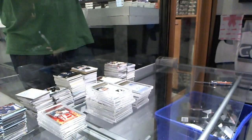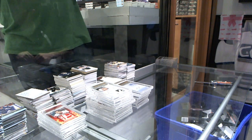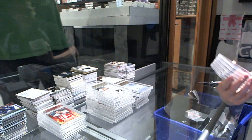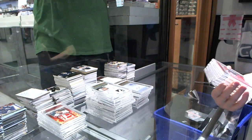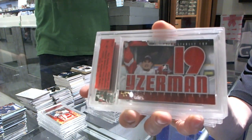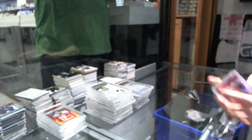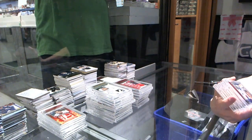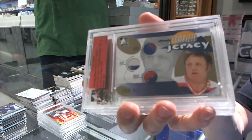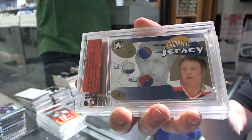And now for the redemption — all one of ones. We start with an Ultimate Archives retrospective dual jersey — Steve Eiserman. These are all one of ones — retrospective one of ones. We've got a sixth edition complete jersey — Bobby Hull, sixth edition retrospective one of one complete jersey.